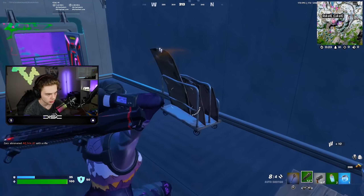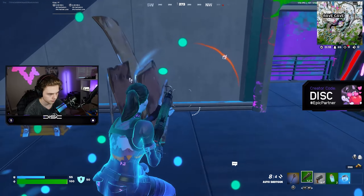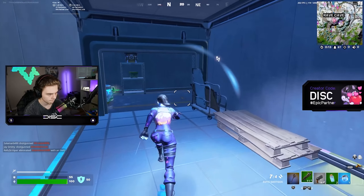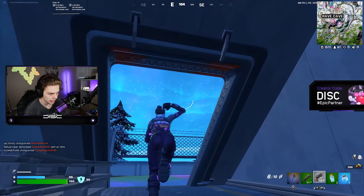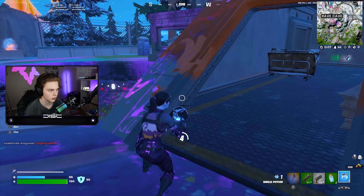Someone literally landed on me - I'm going to have to fight this guy. He only hit me for 20 blue, and I have more shield than him. He's going to run away, so we're just going to let him run because we're not going to go into that death trap down there.